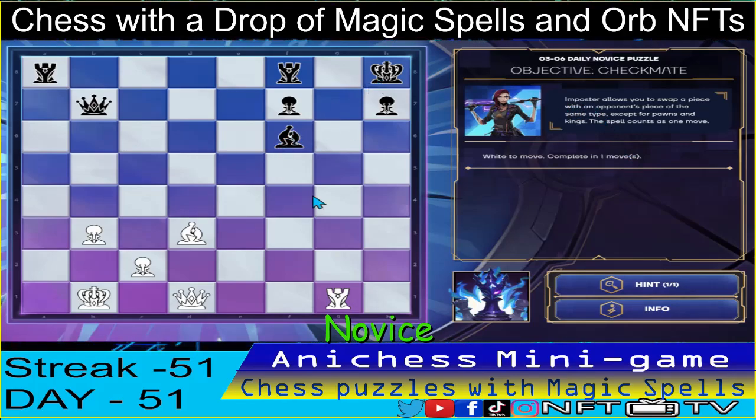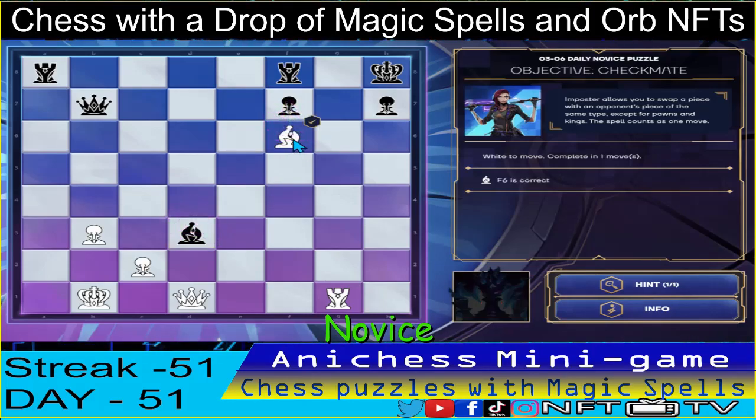It's one check, we just need one check. So the bishop — complete the spell, imposter, to our bishop in d3, and swap places with bishop in f6. Checkmate guys, that's one down.